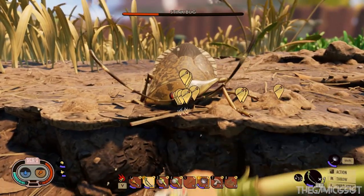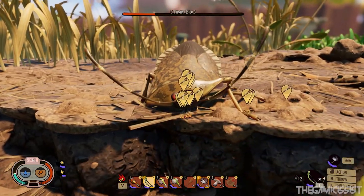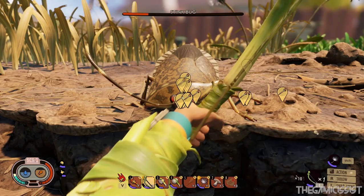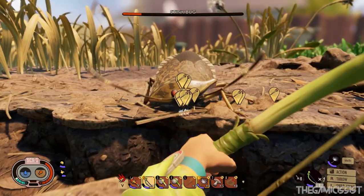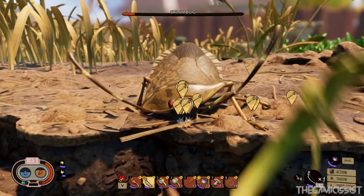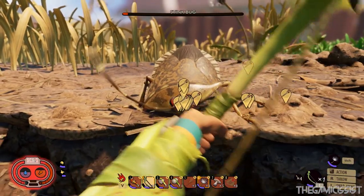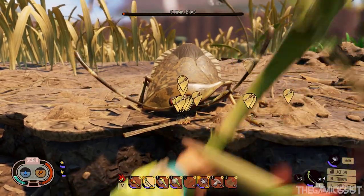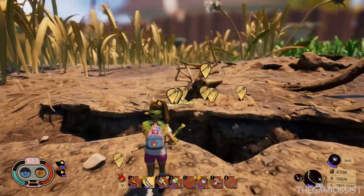Hi guys, welcome back to another video of Grounded. In this video I'm going to show you how to kill a stink bug without using a face mask. This bug releases a poisonous gas, so it is impossible to fight without a face mask, but don't worry - all you need is a bow and a lot of arrows to defeat them. Let's get started.